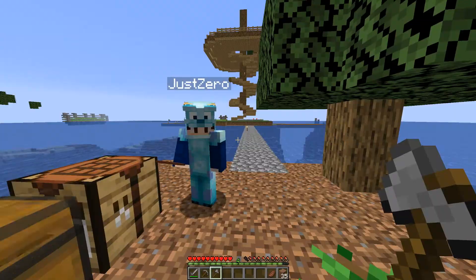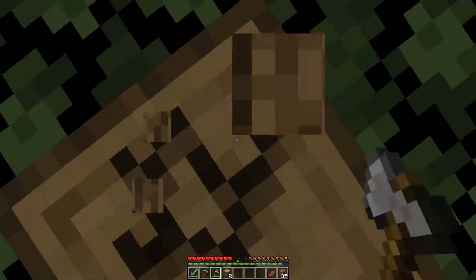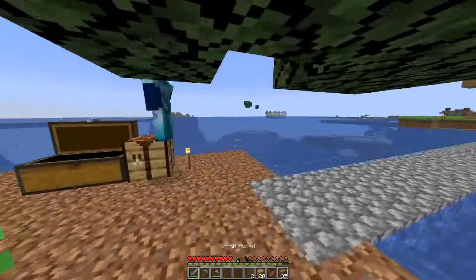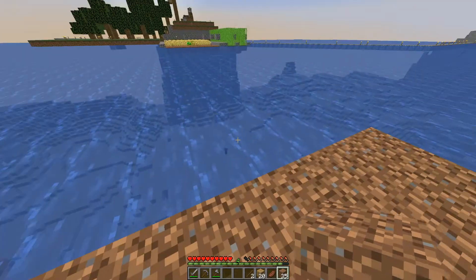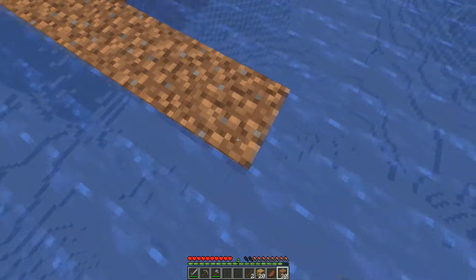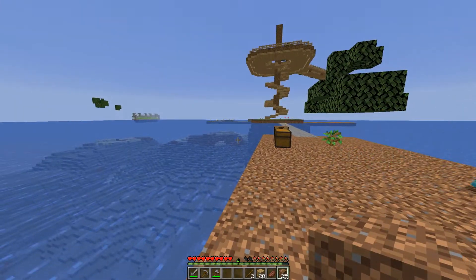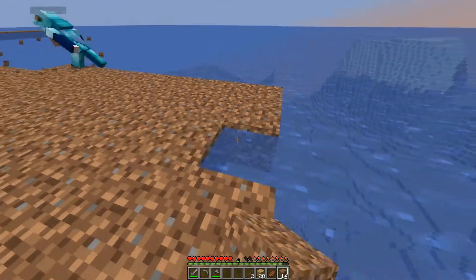I went ahead and made an axe so I could farm down this tree. Do you want to go ahead and start making a platform for a wheat farm or carrot farm? I got 49 dirt — that's lovely, I have 35. Should we make this bigger? Yeah, we can go ahead and make it all one big clump. We don't want to get too close over there — I believe that's Ice Steel's island. There are multiple people doing this, so we don't want to intrude on anyone's land.